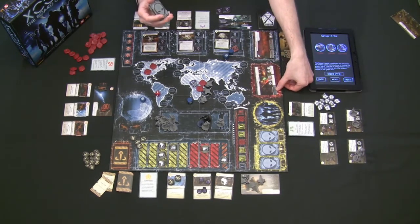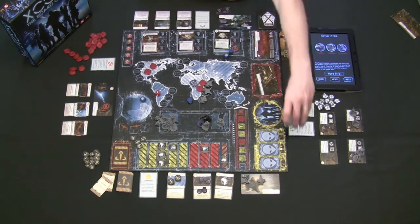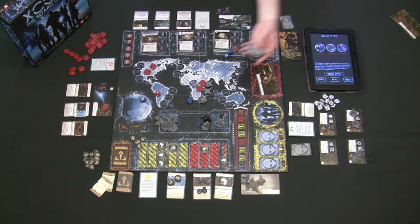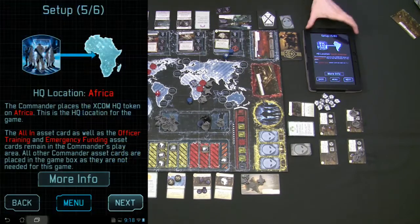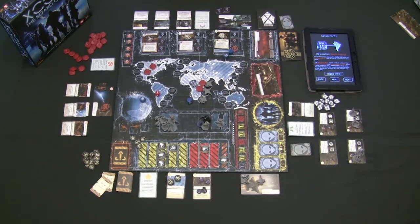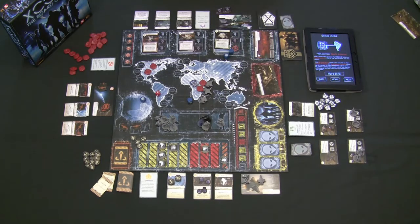These are the aliens infiltrating the base, appearing on missions, and appearing on the final mission when the app tells you to flip that card. This mission requires defeating an alien as the very first thing before moving on with that part of the final mission. Once the deck is set up, it's ready for the squad leader and remaining aliens are removed from the game. The app then tells us our headquarters starts in South America — we take the South America commander card and move the XCOM base token there.